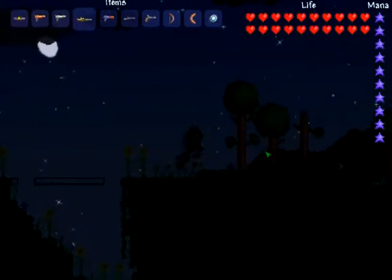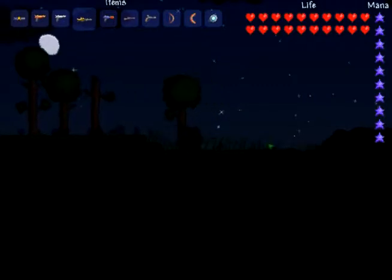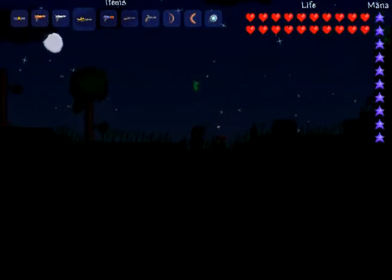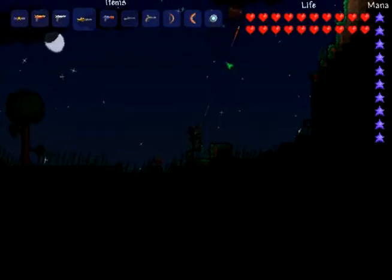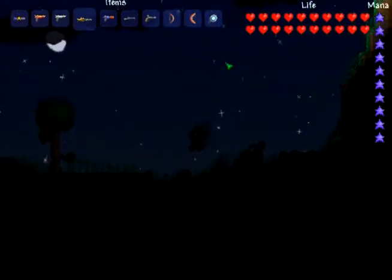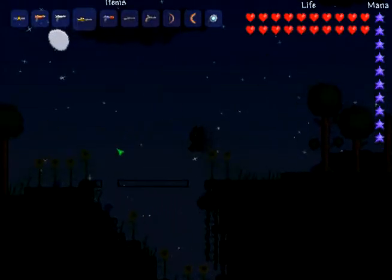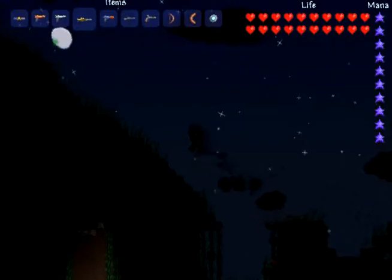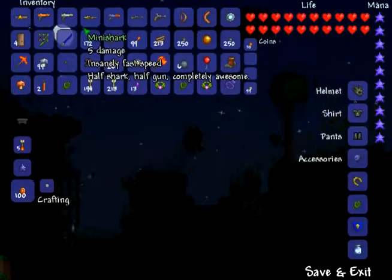The mini shark is the one that the gun merchant sells for 50 gold, which is pretty expensive. It's actually a decent gun because it shoots that fast. It's how I beat Skeletron the first time — whatever his name is. It doesn't do very much damage at all though; it's 5.